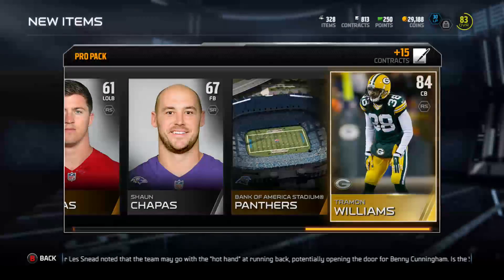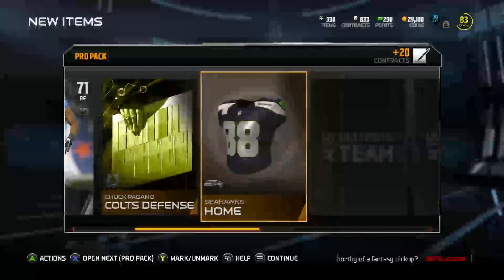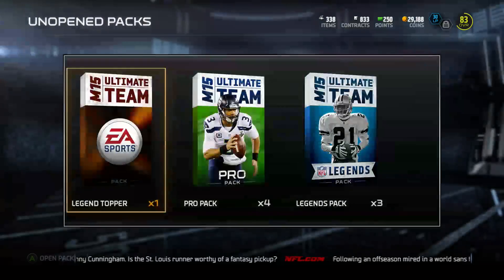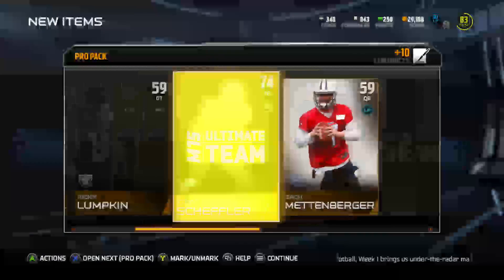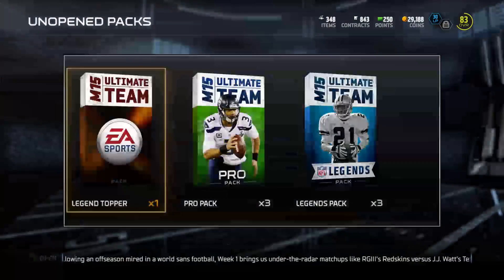Alright, we got Tamal Williams. He had a pretty good game against the Seahawks — he had a couple big plays, but they just couldn't turn that one into a win. Alright, we got Tyler Eifert. See what else we can get here. Going to pack four. Alright, we got a Tony Schupler — I hope I didn't butcher that name there.